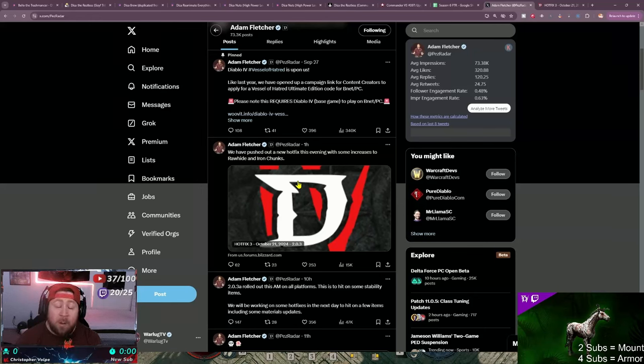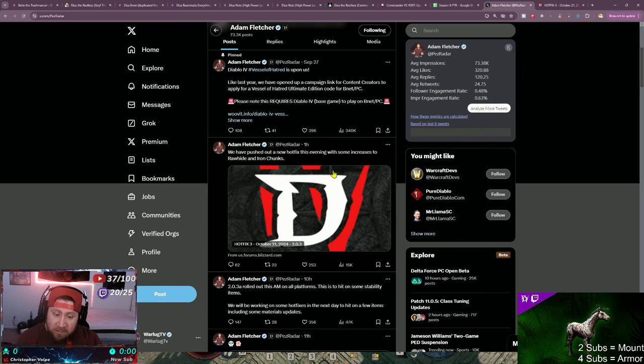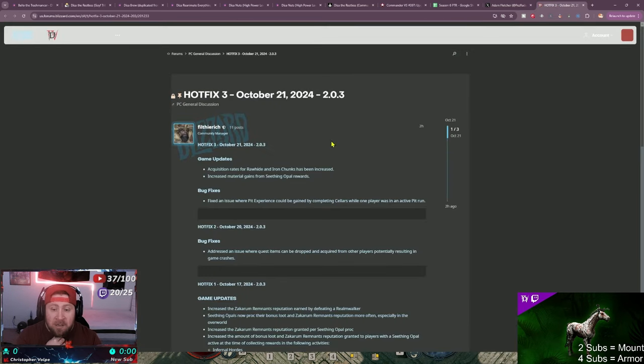Welcome back to the channel. Today I wanted to bring you an updated guide to my last one about where the best places are to farm iron chunks as well as rawhide, because that seems to be the bottleneck. The community had a big outrage about this, so Adam Fletcher tweeted talking about a new hot fix with increases to rawhides and iron chunks.